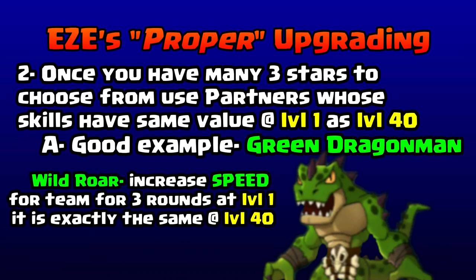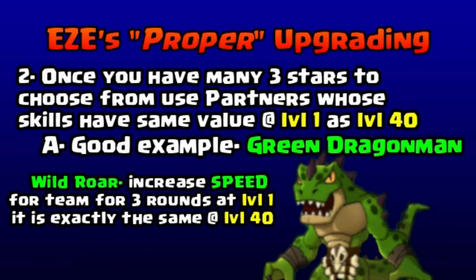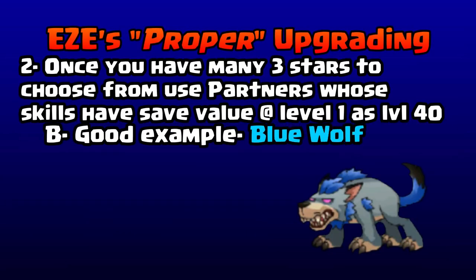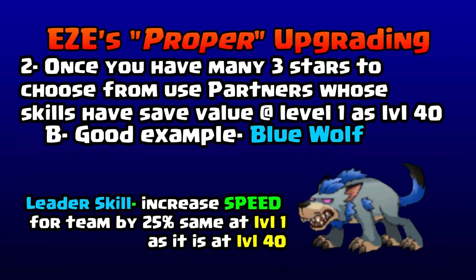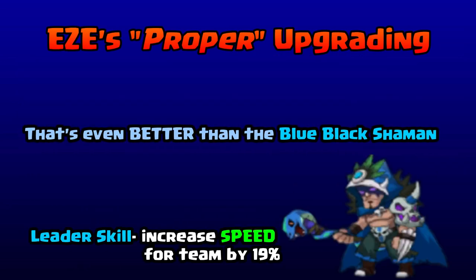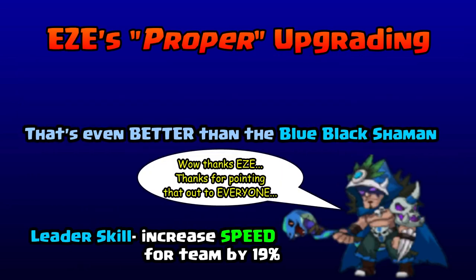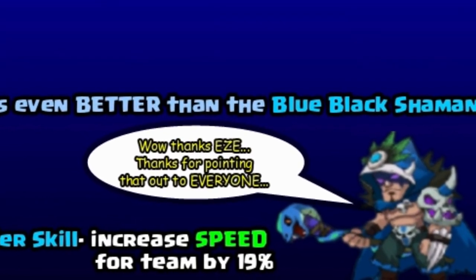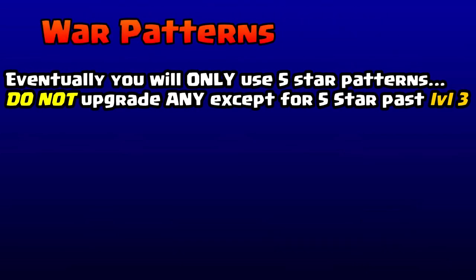What you want to do is pick some three-star partners that have really good skills right away. A good example is the green dragon man — he has Wild Roar, which increases speed for the entire team, and that's right at level one. Another good example is the blue wolf; it has a leader skill for speed that's actually higher than the blue-black shaman.